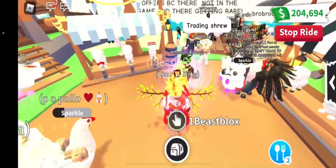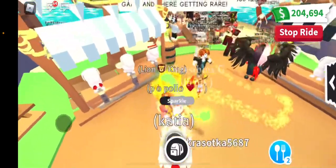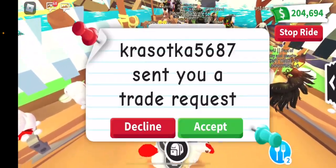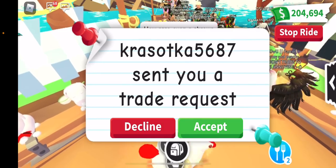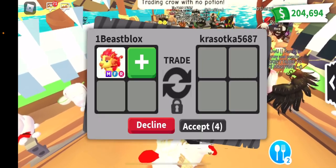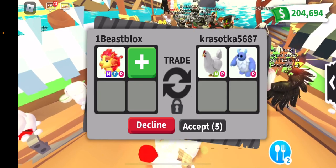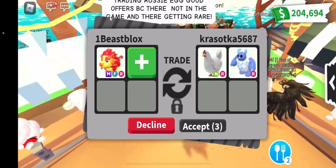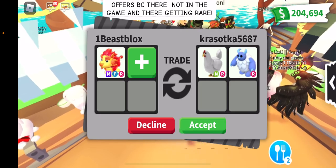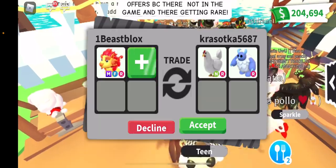Oh look, a mega cow! Somebody offered me a mega cow yesterday for my lion but I declined, because the lion is kind of new and a lot of people want it — especially since it's mega. I'm kind of waiting for a good offer. If I don't trade it, that's fine, I like it. I like the colors. A chicken, a jetty, and a nian chicken — no thank you, still a little under, so I'm going to decline.